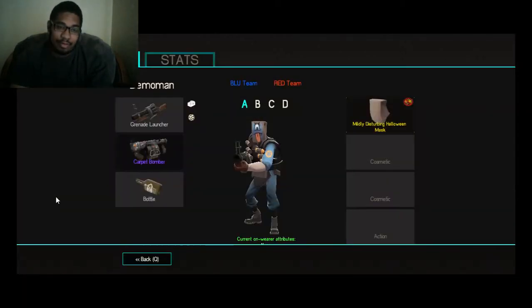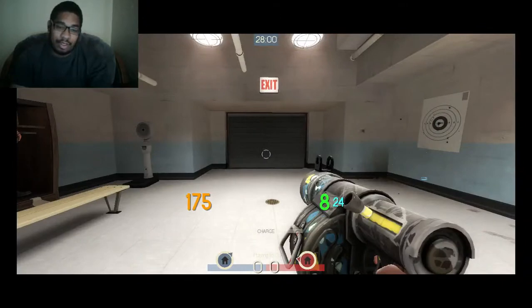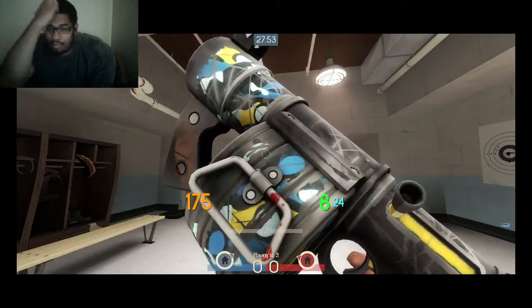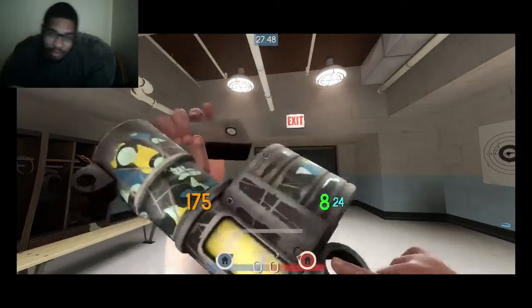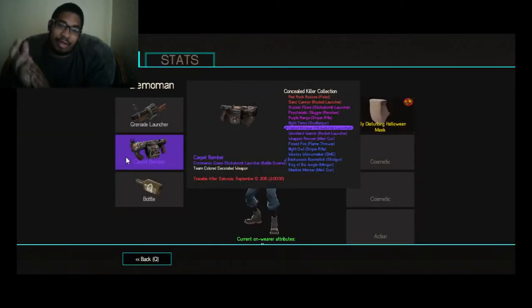We'll go to Demoman. Now, people say this is the ugliest sticky bomb launcher, but I actually really like it because it's team-oriented — so if you're on Blue it's blue, if you're on Red it's red. I like it when it's on Blue, which is why I got it. It's called the Carpet Bomber, Commando grade, battle scarred. You can tell the condition, but it's from the Concealed Killer collection, which is really awesome.